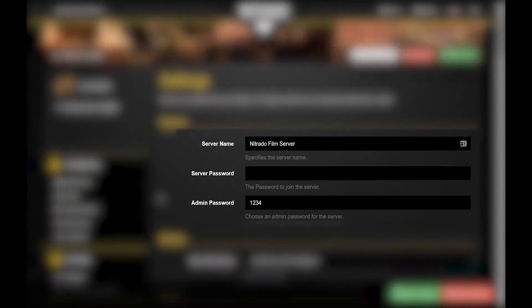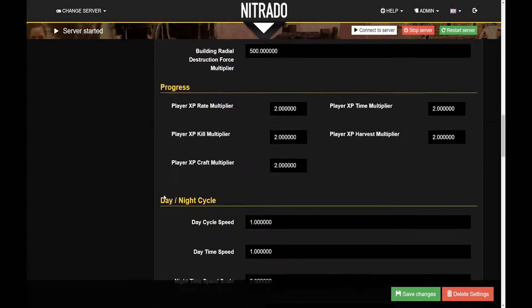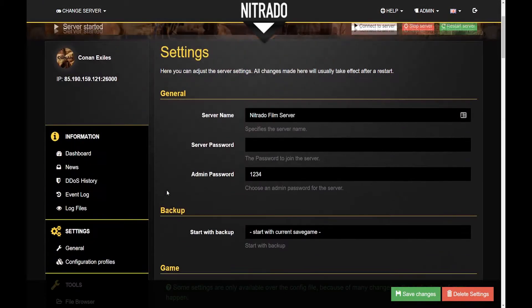Here is where you can change things like the server name, passwords, map, gameplay settings, multipliers, and other unique options that vary from game to game.